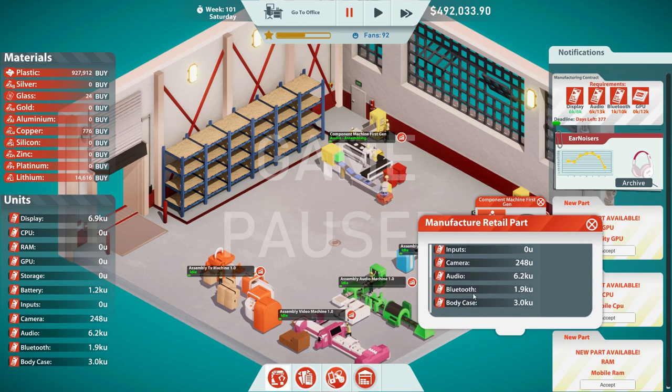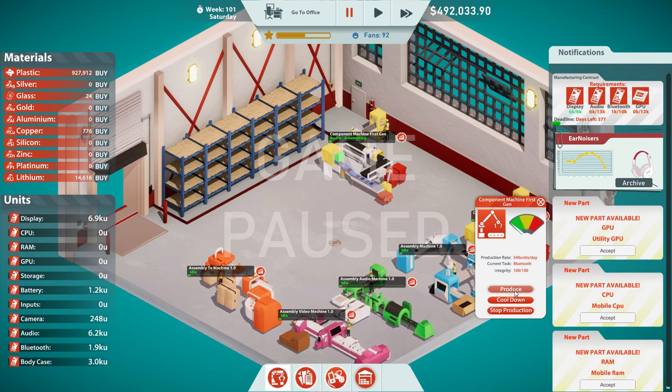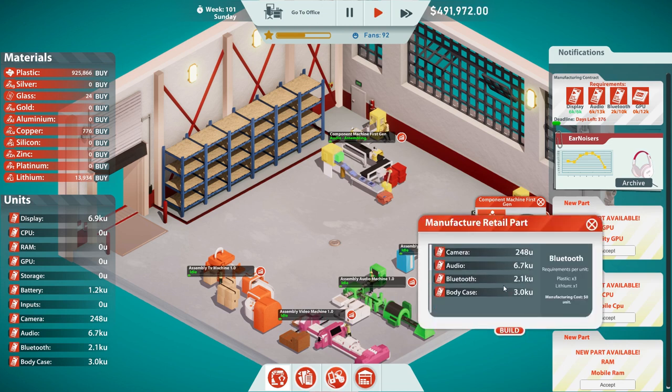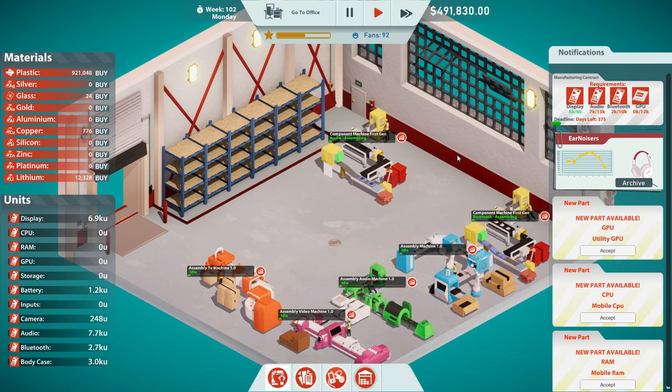You can start working on Bluetooth. We need plastic and lithium — we should have enough for that. Bluetooth. We just need GPUs too. I almost wish I didn't get these machines right here — these machines aren't doing anything for me right now. Whatever, they'll probably be useful down the line. We are producing so fast — we have a whole year left and we really don't have too much left to make.